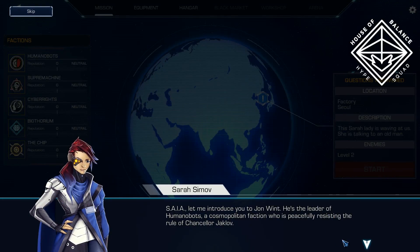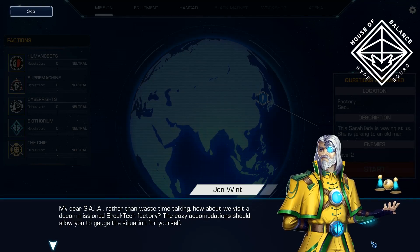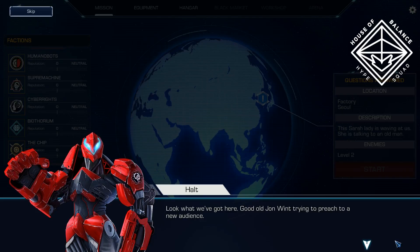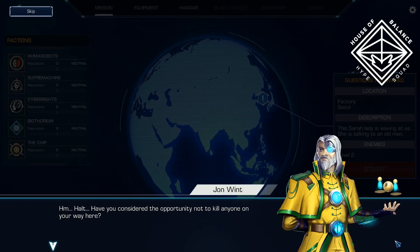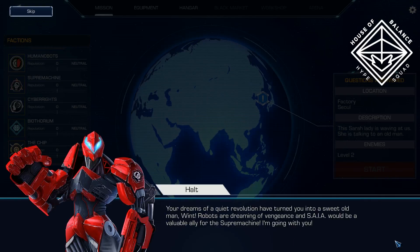Let me introduce you to John Wendt - he's the leader of Humanobots, a cosmopolitan faction who is peacefully resisting the rule of Chancellor Yaklov. He's suggesting we visit the decommissioned factory. And then there's the other guy who halted us - he seems more like my kind of guy. So we have Dr. Peaceful and Dr. Angry red robot mechanic guy.